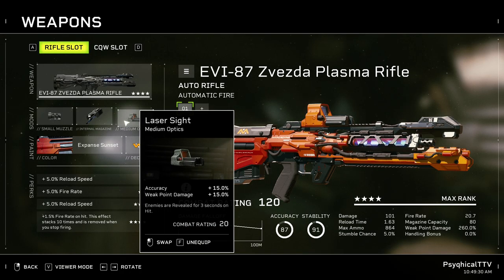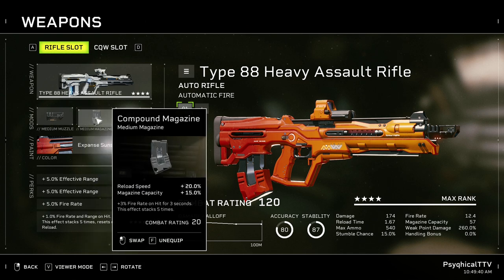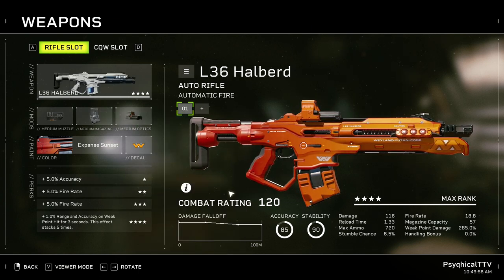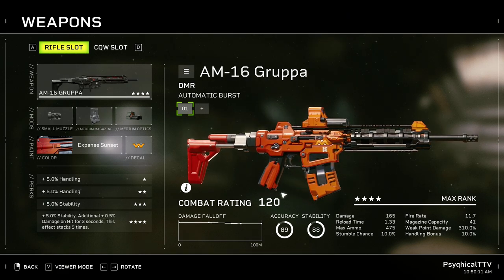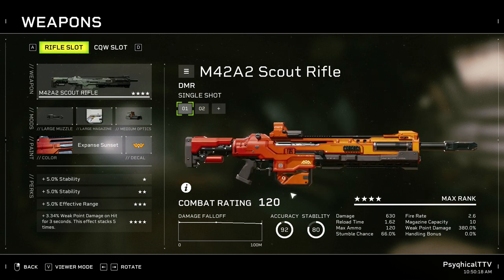And a Laser Sight in order to reveal targets. For the Heavy Assault, go with the Assault Break for more fire rate, accuracy, and stability. Compound Magazines for more reload speed, magazine capacity, and a fire rate increase on hit. And a Laser Sight for the same reasons. Alternatively, you can also go with the Halberd and the Plasma Rifle. If you're looking for a Burst Rifle, go with the Gruppa. And if you're looking for a DMR, you can take the Scout Rifle with you.